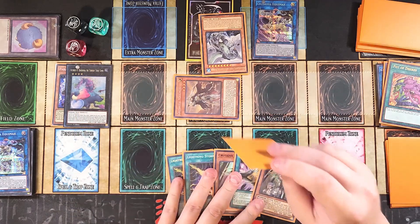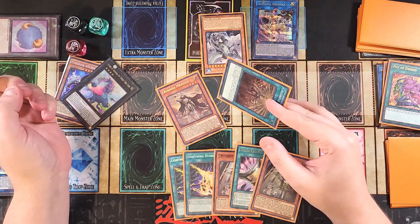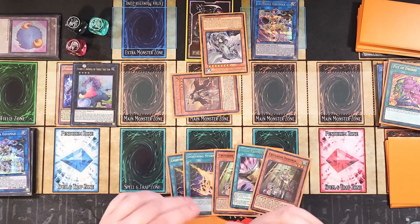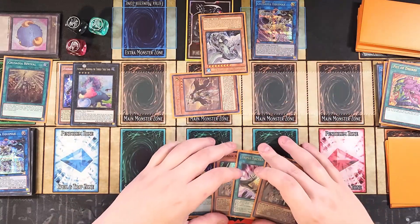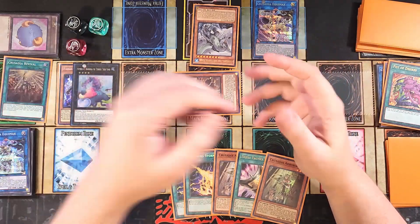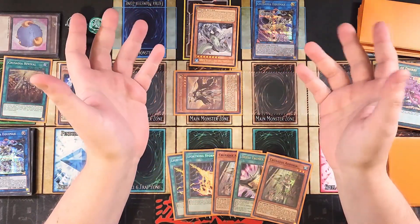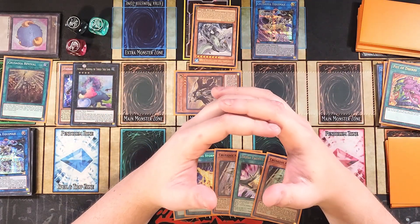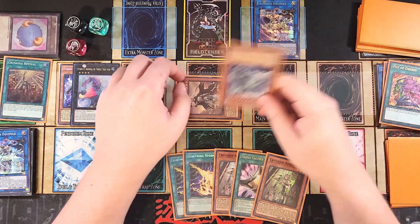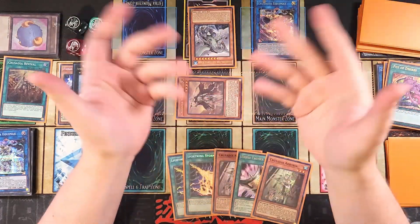We summon Maximus, activate Revival (the field spell), and calculate Equalmax's attack: the Kaiju it points to boosts it to 4,200; the field spell adds 500 bringing it to 4,700; and Maximus boosts it further — pushing the total to roughly 6,300. With the field spell's multiple-attack effect and Maximus's double damage, we swing into the Kaiju for double damage and into any other monsters the opponent controls, which is usually game.